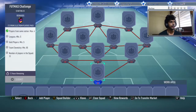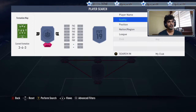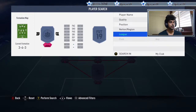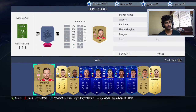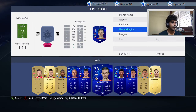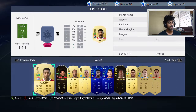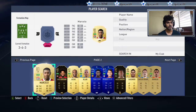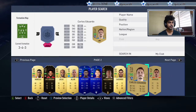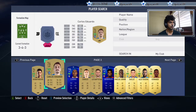Now let's do the Footmas challenge. We need 85 chemistry, five gold players, four from the same nation, and five leagues. Let's go low to high and see what gold players we have. I think I'll go Brazilian — yeah, we can go Brazilian.